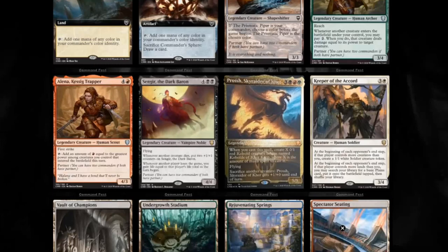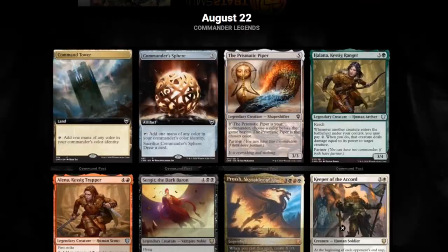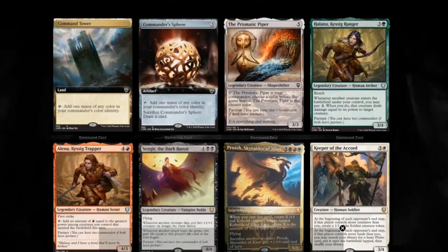That option could be Alena, Kessig Trapper. First strike, and you can tap her to add an amount of red equal to the greatest power among creatures you control that entered the battlefield this turn — something I think red could use more of, just easier mana sources. Not something I think is super powerful, but you never know. We also have Halana, Kessig Ranger: reach, and whenever another creature enters the battlefield under your control, you can pay two mana, and when you do, that creature deals damage equal to its power to target creature. They both focus on power, but other than that I don't think they're really that strong.